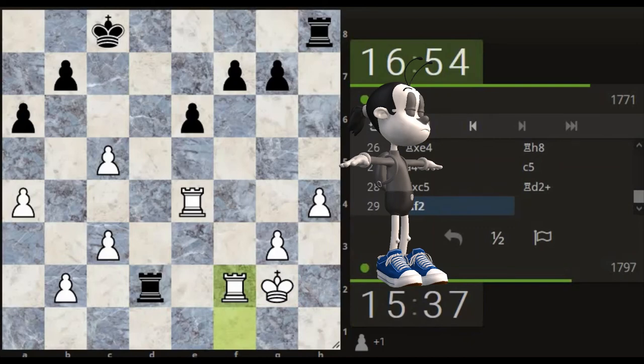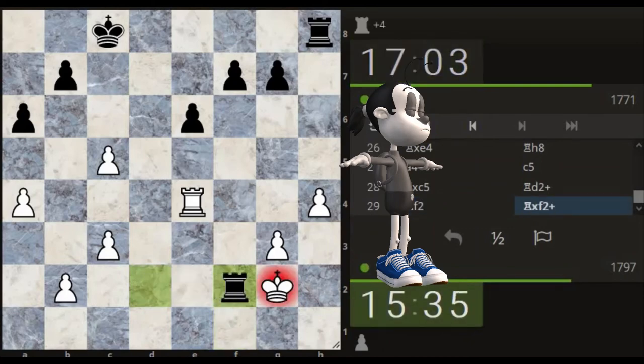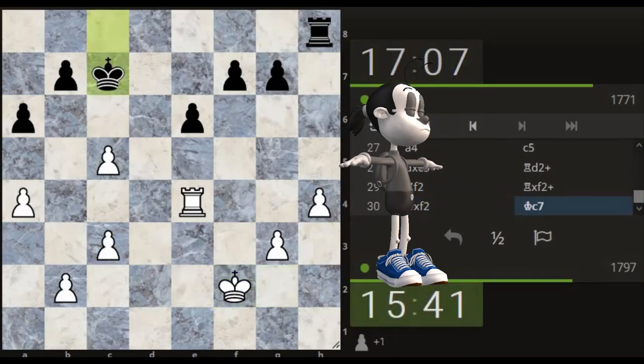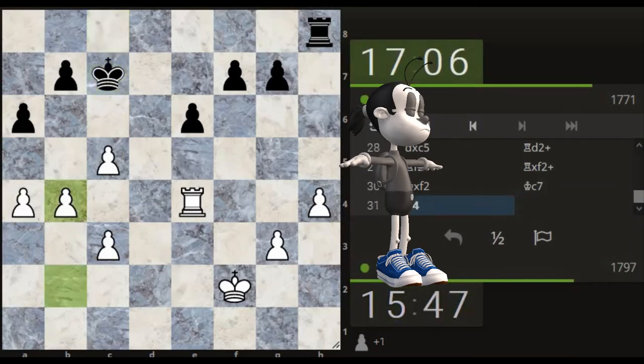It's gone for it — okay, so we'll bring the rook up. He's taken — oh no, what have I missed? He moved there really fast. He's coming for the pawn now, so let's go here.